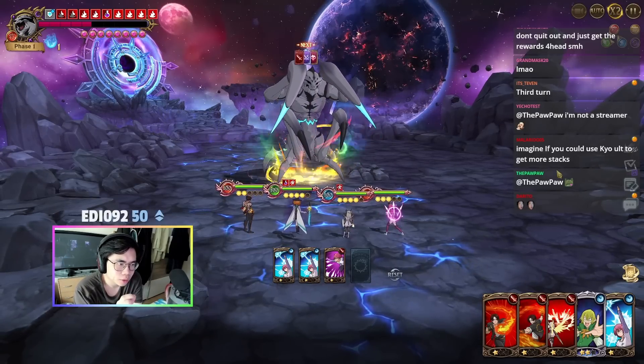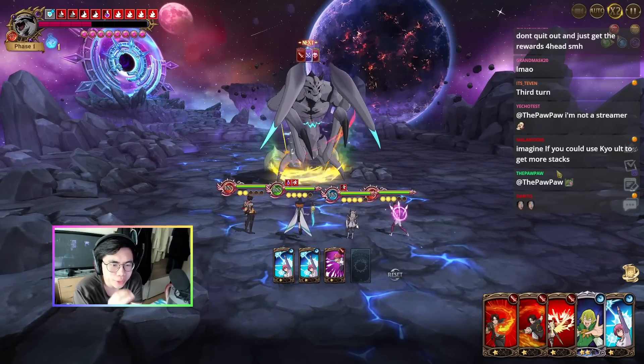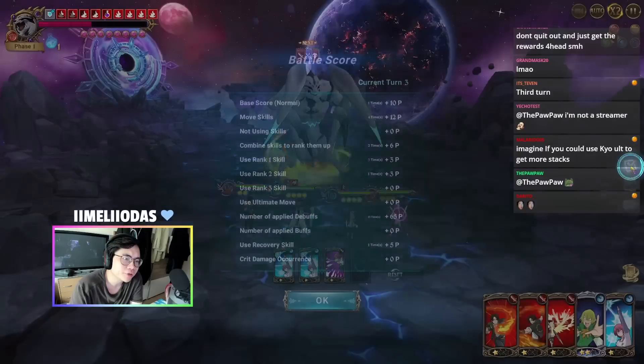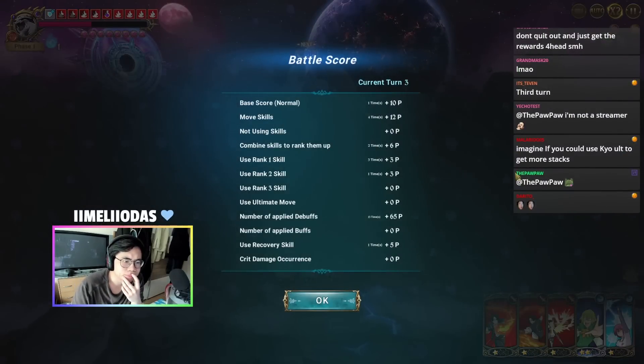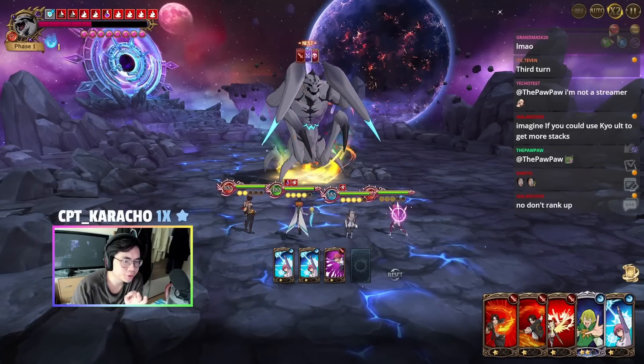I can draw more cards so I won't draw any ults. If I use the gotha rank up now, it won't stay long enough — so you don't want to use the golden rank up buff in this turn.